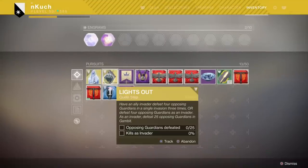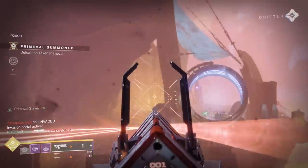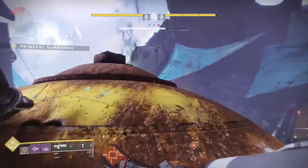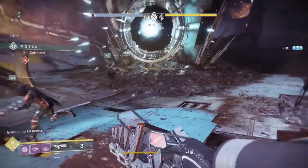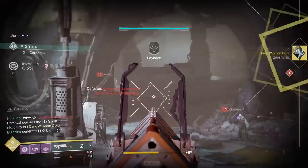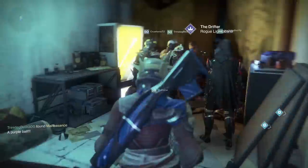Once you get the 10 wins and 500 motes deposited, the quest automatically turns into 'Lights Out' — the final quest step. This requires two things, both focused on killing enemy Guardians. First, get 25 kills against enemy Guardians whether you're invading or being invaded — even putting a bullet in an enemy that a teammate finishes still counts. I recommend getting the primeval out early and camping spawns. Second, get 4 kills during a single invasion. Your fireteam members can also do this for you, but they'll need to do it three times instead of once. Get your super energy up and grab Sleeper Simulant ammo for an easy four-piece.